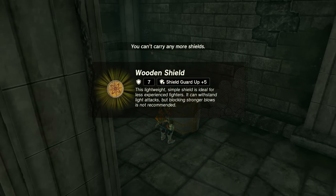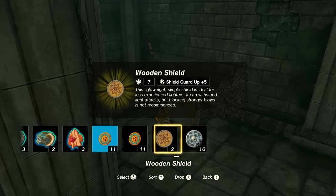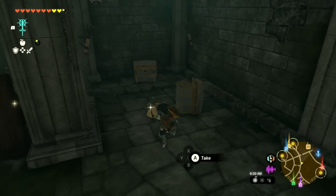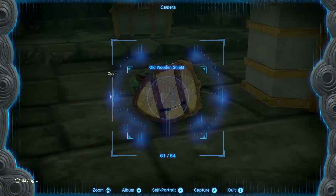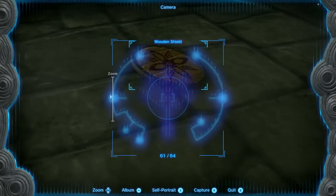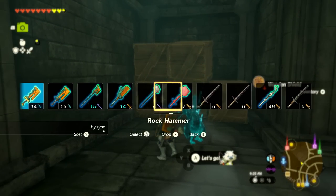Inside this chest we have a wooden shield, but also a Shield Guard Up +5 — interesting. I'll put that over the flame motor shield. I do have a picture of that, so this is a nice bonus shield. Over this way we have a few more things to check out.